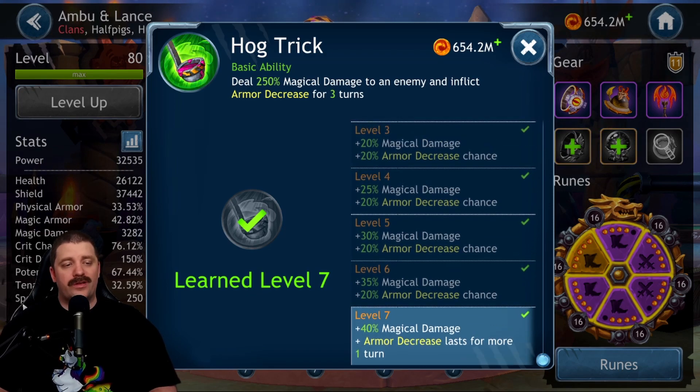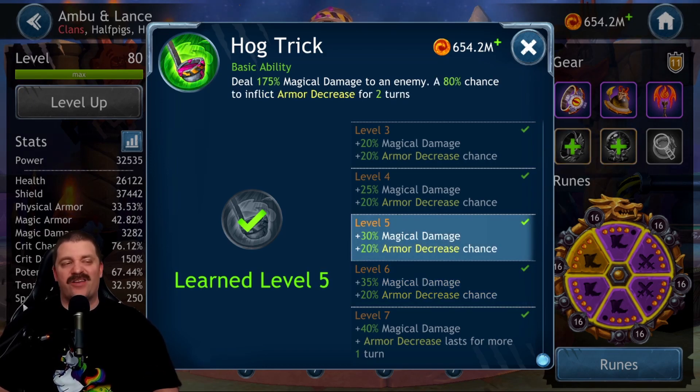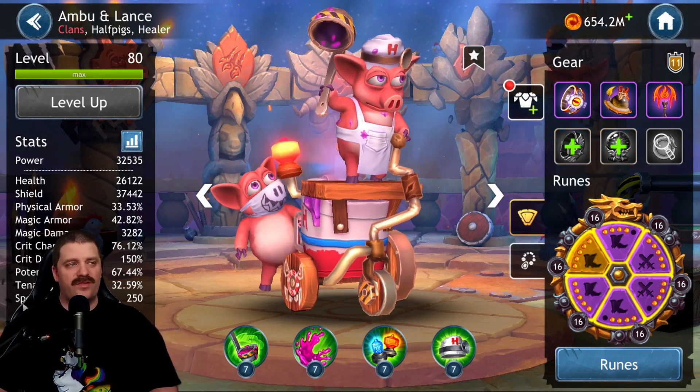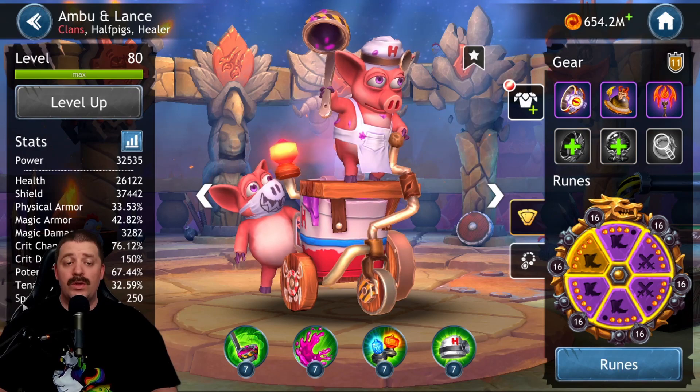The basic ability, Hug Trick, deals 250% magic damage to an enemy and inflicts armor decrease for three turns. At level six it would be armor decrease for two turns with 40 less damage, so level six is fine. You won't be focusing potency on this character anyway because you don't use the basic ability often enough. Ability level five or six is fine here. So the only ability that's really important to get to level seven is the second skill, Healing Slop.